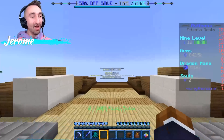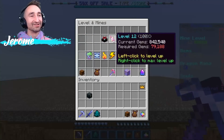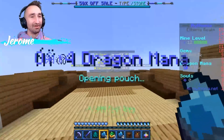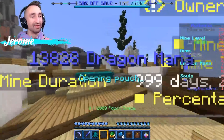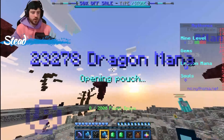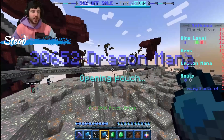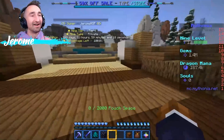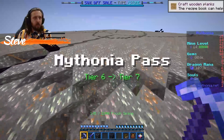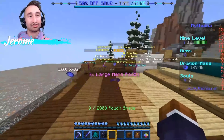Time to open up the Jerome crate. It teleported me to the private mine right as I clicked on it. I now have 106,000 dragon mana! The Jerome one gave me three large dragon mana pouches, four giant dragon mana pouches, three large gems, and six giant gem pouches. It also gave me a rare generator and a cell booster times four for 45 minutes. The Jerome ones are so OP. I got a lot of gems — I'm out of here.